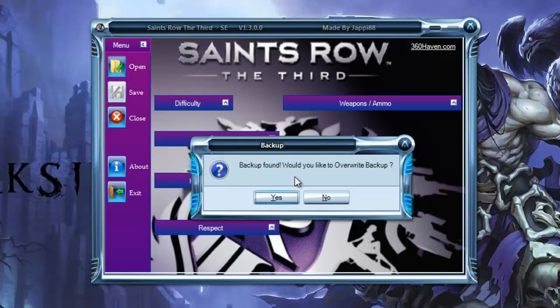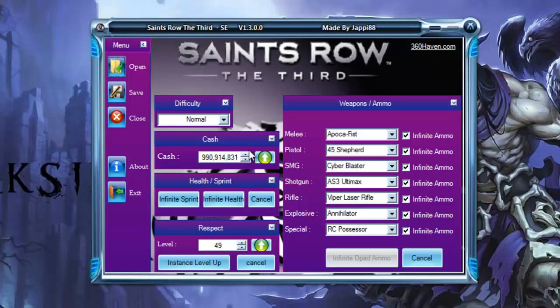Find your save file right here. It's going to make a backup wherever you extracted it to. Then just mod everything — I already modded all my stuff but I'm going to do it over so I can show you.